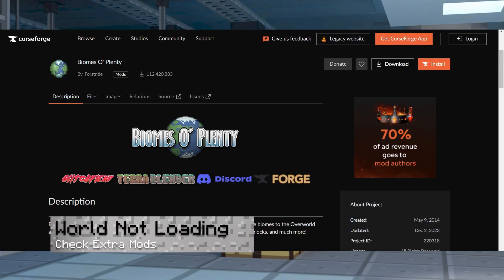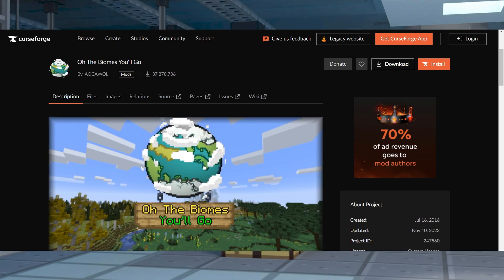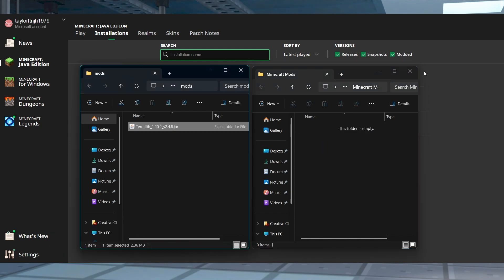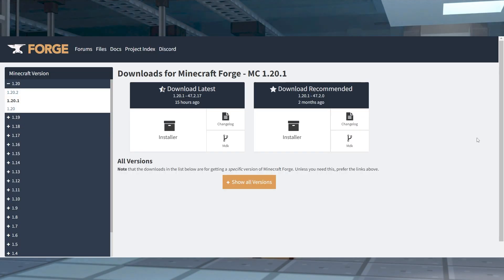If the world isn't loading, make sure you're only using compatible mods. Remember, Biomes of Plenty and Oh The Biomes You'll Go are officially compatible, while others may run into problems. In cases where you can't join the server, check that Terralith and any other files are transferred into the local mods directory. Additionally, you have to install Forge or Fabric on the client too, depending on your setup.